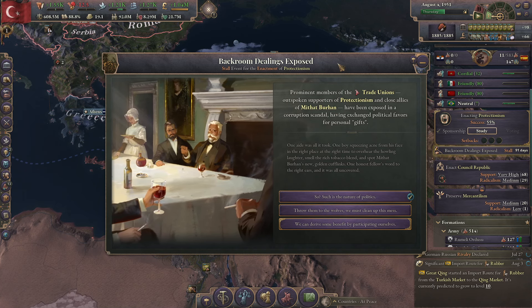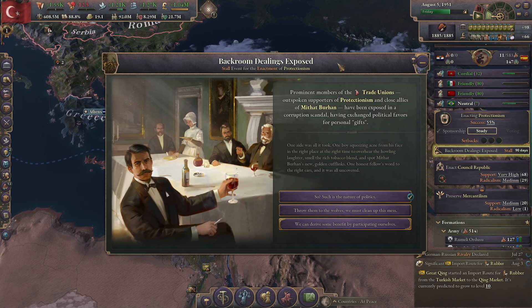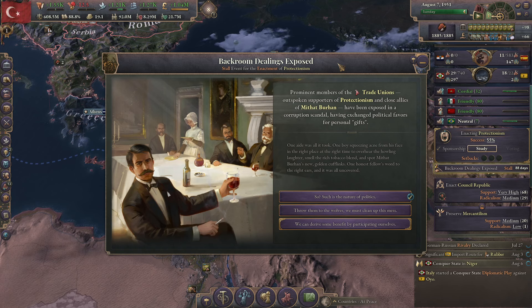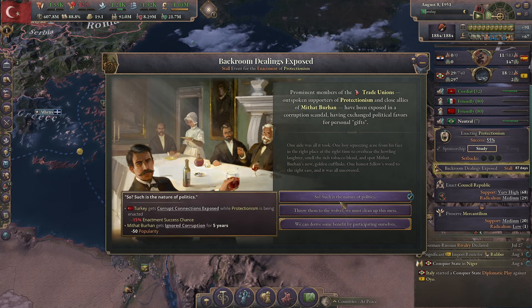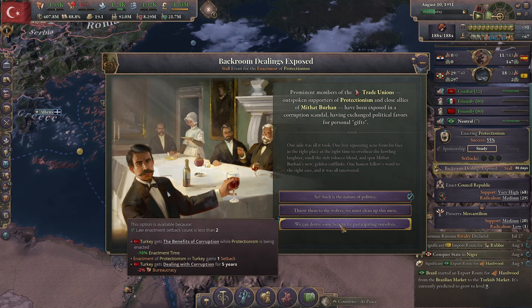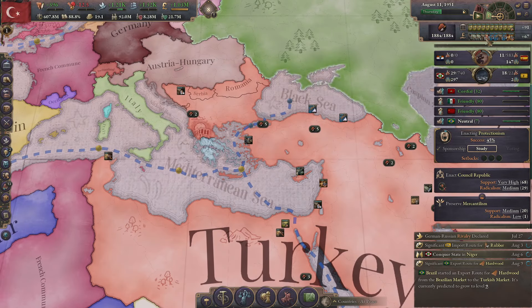Backroom dealings exposed — a stall event. Primate members of the trade unions, outspoken supporters of protectionism and close allies of Mithat Burhan, have been exposed to a corruption scandal, having exchanged political favors for personal gifts. We've got 55% success chance right now. 'Such is the nature of politics' — this makes Burhan unpopular. 'Throw them to the wolves' costs us some bureaucracy and reduces enactment chance. There's also an option for a setback on enactment time — I'm not going to do that. I'll go with the second one; it costs bureaucracy but it's only temporary.